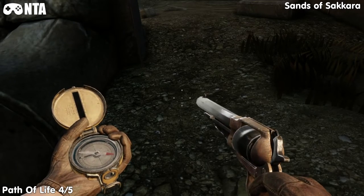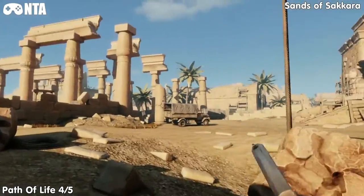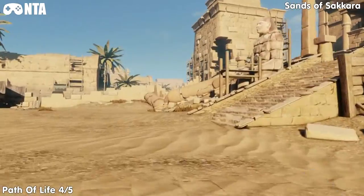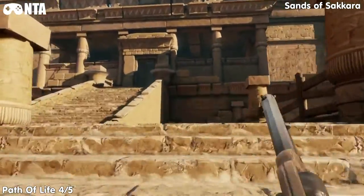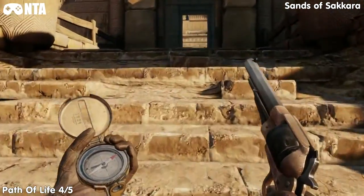From this starting location, we're going to go up the stairs towards the pyramid. Once we head inside, go right and you'll see another crate. Open that crate to find the next Path of Life treasure.